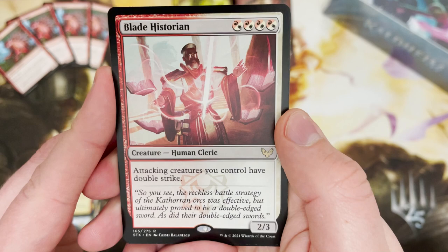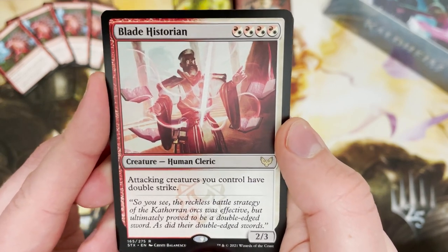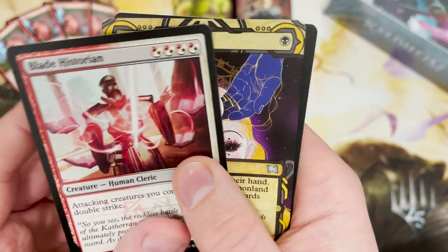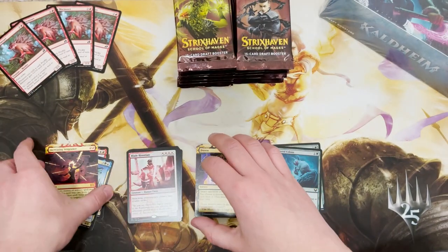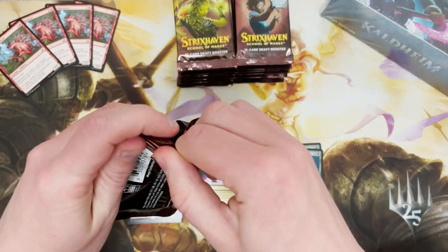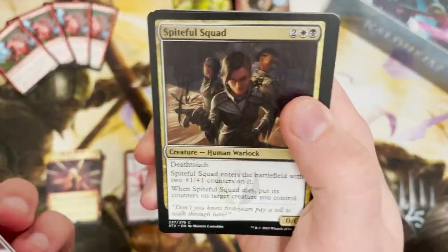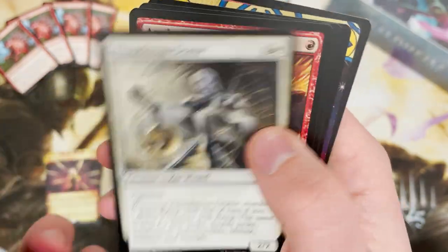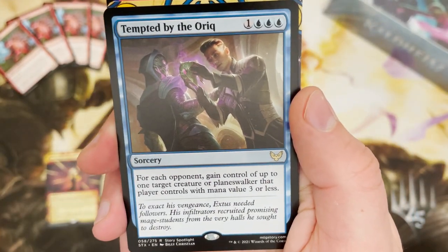Oh here we go — now we're talking! This is one of the cards I got in my draft. As soon as I saw Blade Historian it was an absolute game changer. I really want to make a standard Winota deck revolving around Winota and Blade Historian. Can you imagine playing Winota, whacking out that human Blade Historian — everything has double strike? That is a hell of a combo.